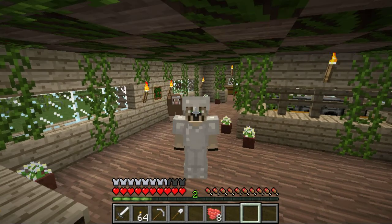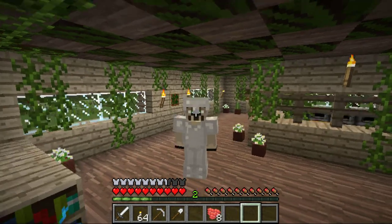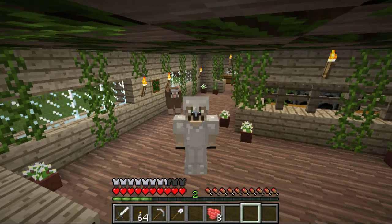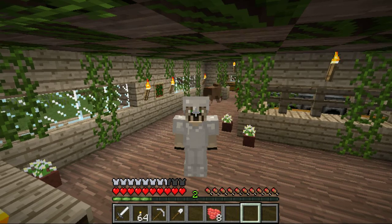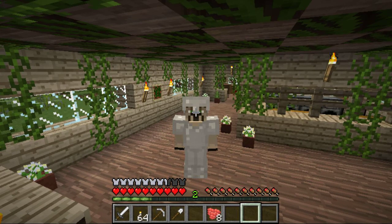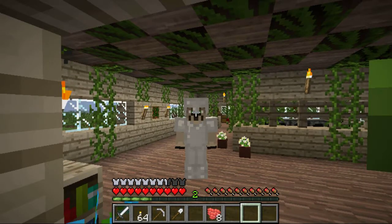Hello everybody and welcome to the next episode of Forest Crafting! If you haven't noticed from the ten seconds that this has been going on already, I have iron armor! And that's because I cheated. I'm in an area where if I didn't have iron already, I'm kind of screwed. So I cheated and switched game modes and gave myself some iron ingots along with some more coal so that I would have torches because I didn't have any.